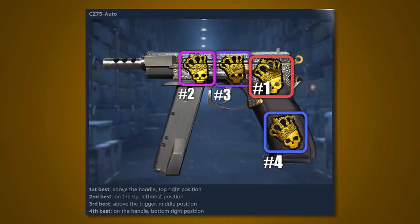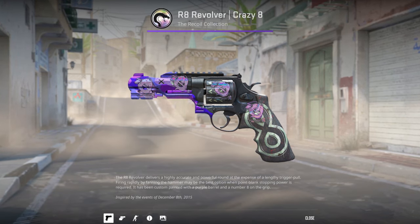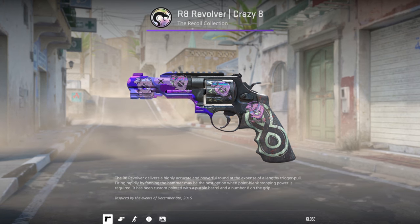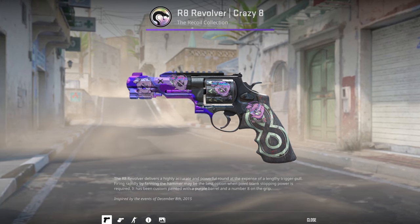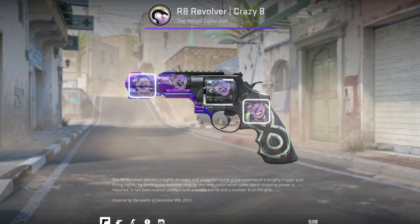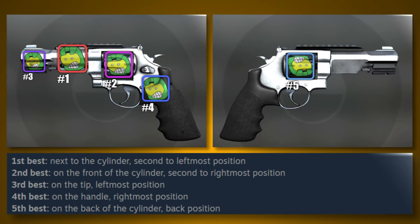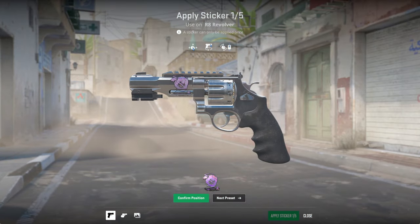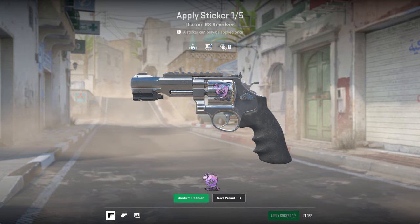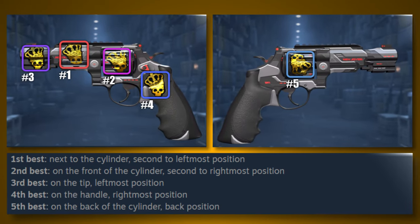Next up and probably the weirdest one is the R8 revolver, one of the weapons that has always had 5 default positions. On a legacy craft, it's hard to determine which slots are bigger. Comparing the far left and far right positions, there's just a 1-pixel difference — the legacy guide inaccurately showed position 1 as biggest and position 3 as smallest. But scrolling through positions now, you can clearly see the spot on the cylinder is much smaller than the rest. The other 3 spots were corrected on the updated list, but the cylinder slot is still shown as bigger than it actually is.